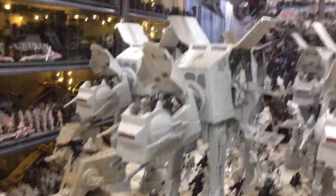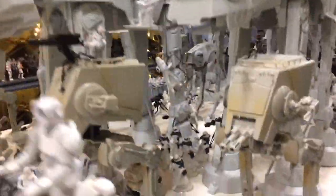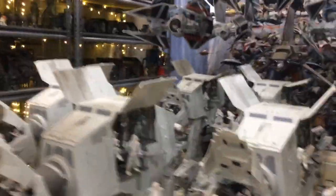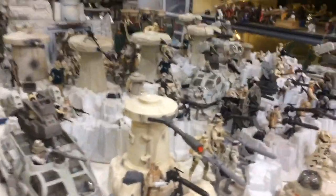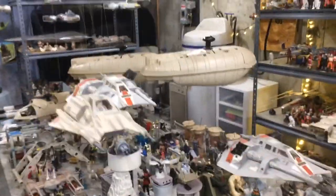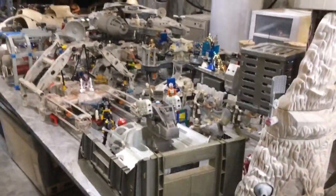AT-STs and lots of ground troops. There are concept troopers you might not be familiar with — lots of Star Wars figures, I just use them all. And they're going against the Rebel Forces on Hoth. These are the Echo Base trenches, supplemented by some G.I. Joe tanks. Snow speeders. Republic transports evacuating — they're just trying to slow down the Imperial Forces so they can evacuate the transport and carry on the Rebellion.